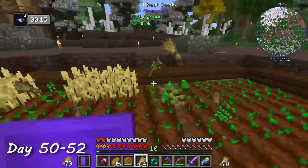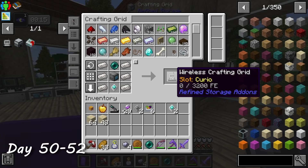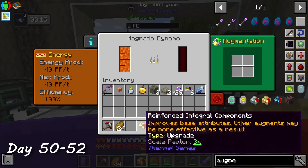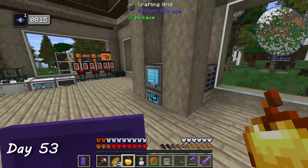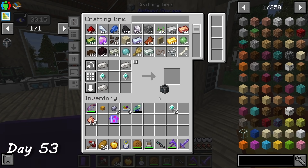Throughout days 50 to 52, I did a lot of housework: got myself a wireless crafting grid that worked up to a range of 32 blocks, crafted a flux capacitor which is like a large battery I can carry around in my inventory, upgraded my machines, and collected more materials. On day 53, I started setting up my auto-crafting system for refined storage — this is a crazy cool feature using patterns that lets me teach the storage system how to make certain items, whether by simple crafting recipes or even processing operations like smelting.